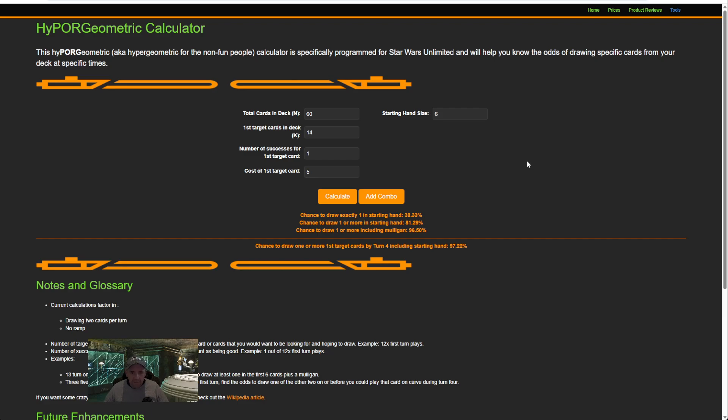We can tweak that number and see the percentages decrease. If I change it to 13, we drop to 95.4%. That 1% — you might think it won't matter over the course of a day, but in a competitive environment there is a chance you'll whiff, and if you're playing against an aggressive deck, good luck if you miss your first turn play. If we increase to 15, we go to 97%. And if you go way down to 10, you're in real trouble — it drops to 89%, meaning 1 in 10 games you won't have a first turn play. In Star Wars it's all about tempo, and missing a first turn play, unless you're playing control, is huge.